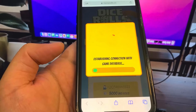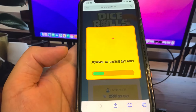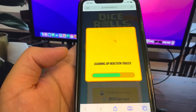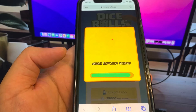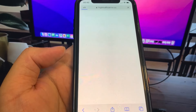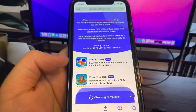If you have a decent connection it shouldn't take that long, so we'll just let it load. Anyway, there is a final step which is a verification. What we need to do is download some apps and complete the instructions — these are completely free and they're from the official app store. It says we need to make a quick verification to ensure you're not a robot.